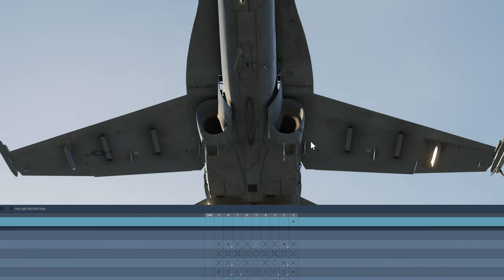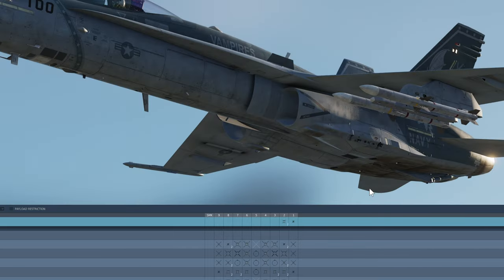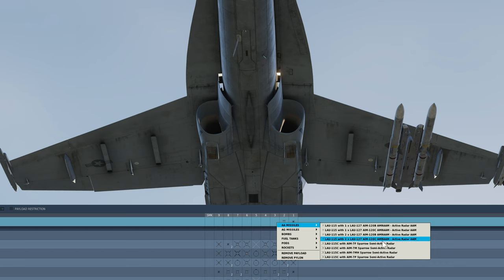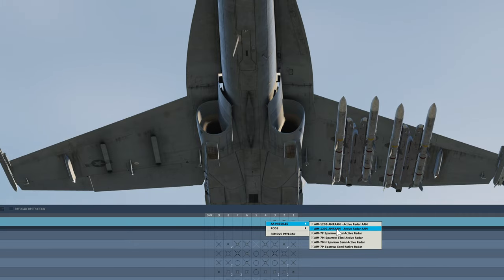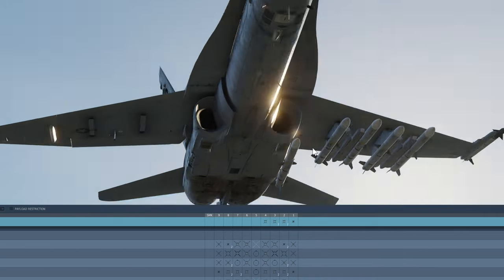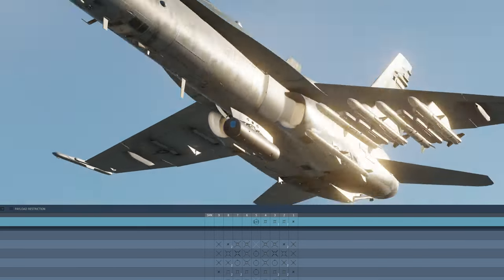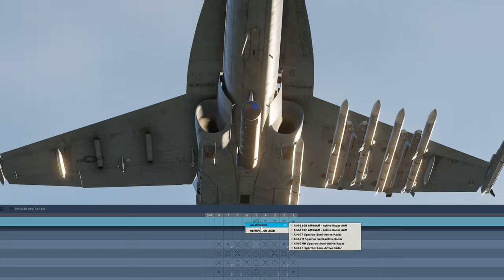Let's zoom in a little bit. Now Pylon 2 — as many as I can. I'm gonna put 120C AMRAAMs. Got 2. Pylon 3, and the same — so we got 4. Pylon 4 is the belly, so let's see — carry 1 right there. And number 5 should be the belly, the center. Target pod. And now the other side, which is the same.